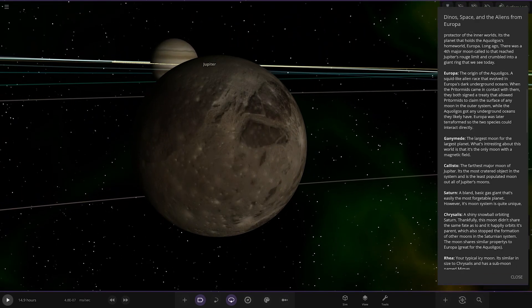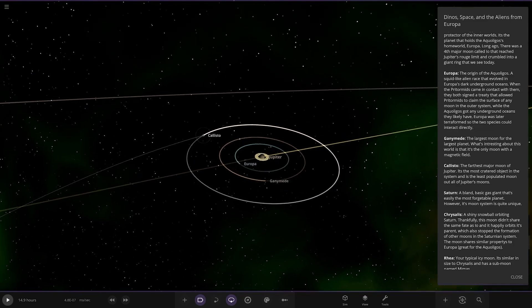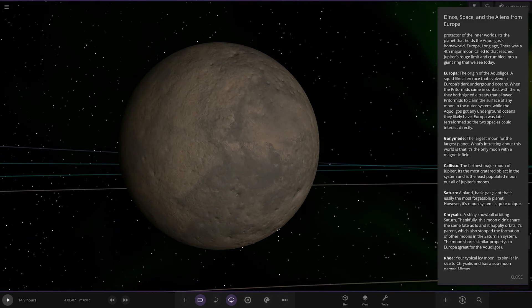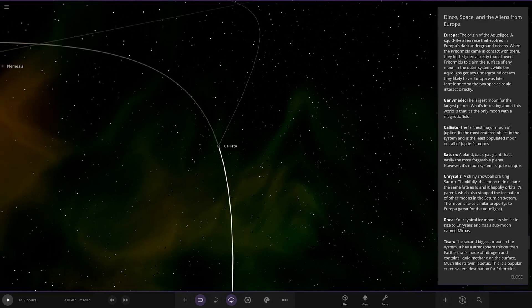Ganymede — looks to be the same old Ganymede, the largest moon. Callisto — the third moon, since Io is gone. The furthest major moon of Jupiter and the most cratered object in the system — the least populated moon out of all Jupiter's moons.